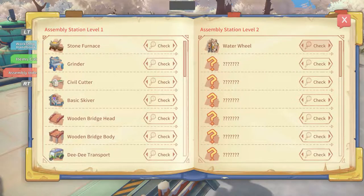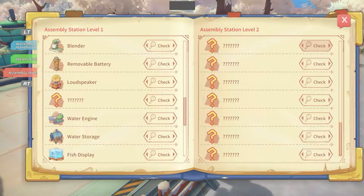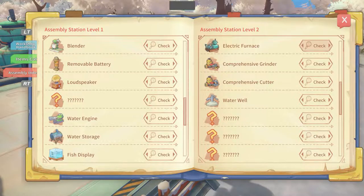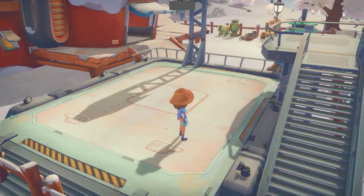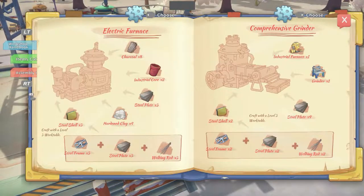So let's go check out what we're working on. Was it levels? Yeah, we don't even know any level three things. The assembly station only goes to level two at this point. Comprehensive — so electric furnace, we wanted that. Comprehensive grinder. What did I just build? I built this for some other purpose. Industrial furnace, because I needed that to make — the comprehensive grinder required an industrial furnace. That's what it was.